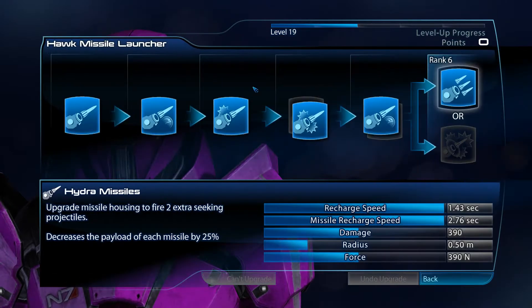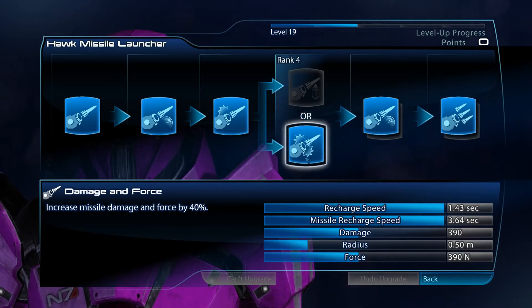It also helps mitigate one of the problems of the class, because the Hawke Launcher decreases your maximum shields. But by stacking extra maximum shields, it kind of compensates for that loss.